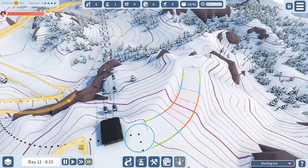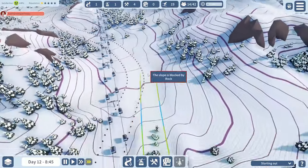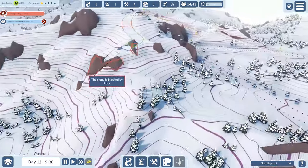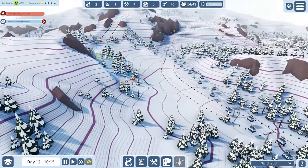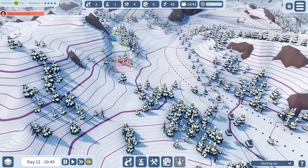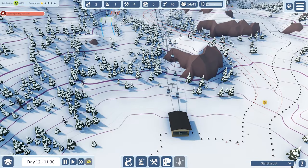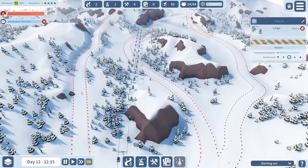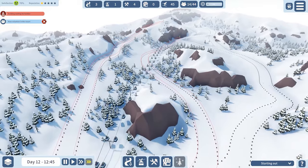I think I was able to get in something here between these rocks, but we do get a little bit too much of a mixture. I'm just trying to stay high so to say, so we can get in at least a blue run, possibly a red run here - as straight as possible and as long as possible. This is going to be well, the steepest we can build here really. That is one run we can and will add in.